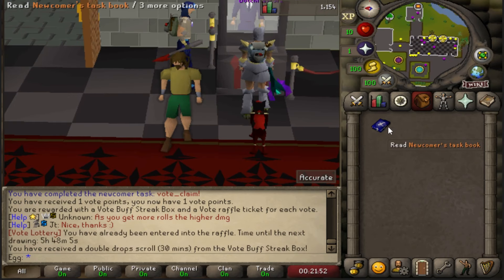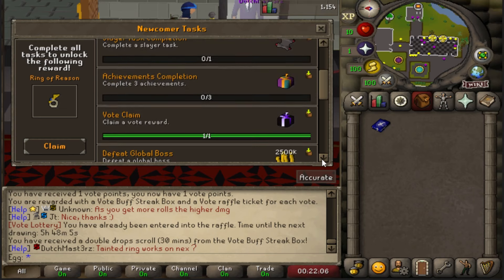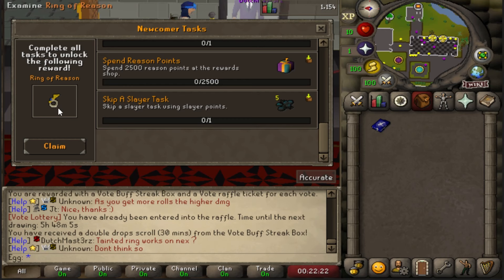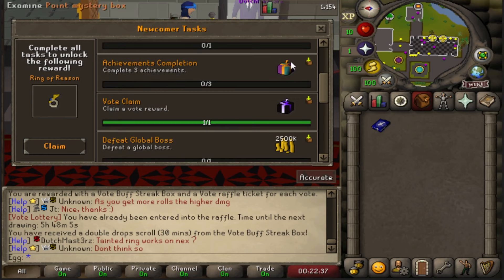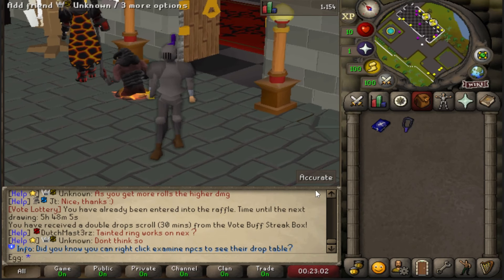You'll see your newcomer's book in your inventory — this is also super handy, or you can type 'newcomer'. Opening up the book shows a list of tasks you should aim to complete when starting the game. Not only are they hugely rewarding, but finishing all of them will get you a ring of reason, which provides decent stats and a flat 2% drop rate. Tasks include teleporting home for free, completing a slayer task, completing three achievements, and claiming one vote.